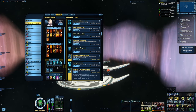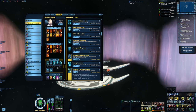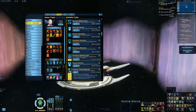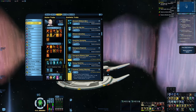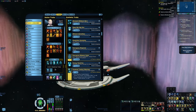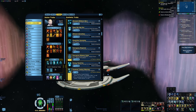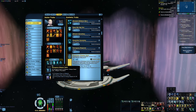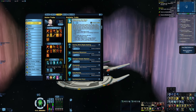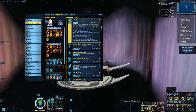Moving on to the starship traits: first, Entwined Tactical Matrices off of the Gagarin America Worker Battlecruiser. This build is going to be using Fire at Will more for applying Suppression Barrage to enemies to debuff their damage rather than for actual damage output. With Fire at Will, you obviously want ETM here as well. Then a couple of traits to buff my Firing Cycle Haste: Emergency Weapons Cycle off of the Arbiter, and Calm Before the Storm off the Cardassian Intel Flight Deck Carrier.